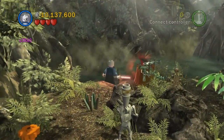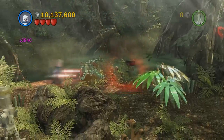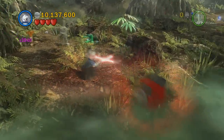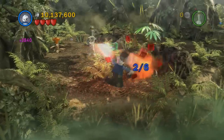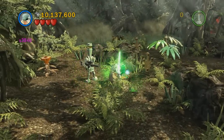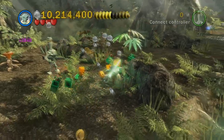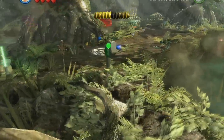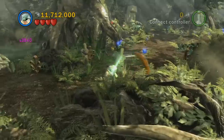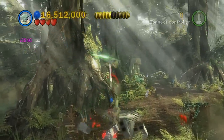Hey guys, this is part 16 of my LEGO Star Wars 3 minikit guide — this is Blue Shadow Virus. Throughout the beginning part there are a lot of different hidden things to find. There are six appliances you have to use with the dark force, and there are also some security cameras you just blow up. They can be annoying because they pop up and go right back down, so you have to get them quick before they disappear.